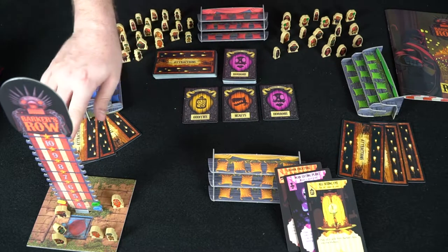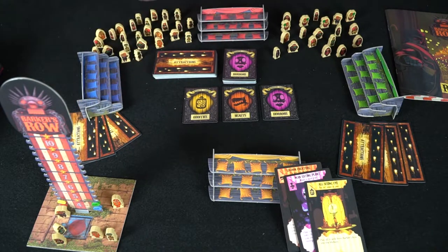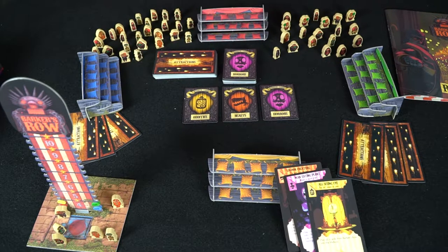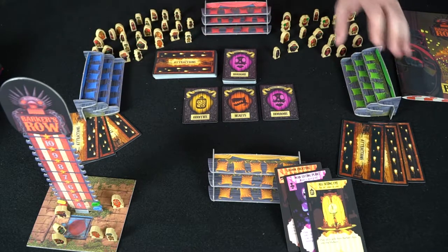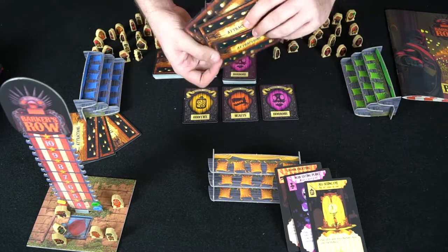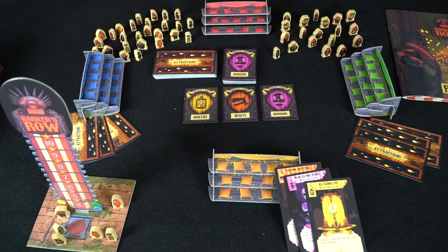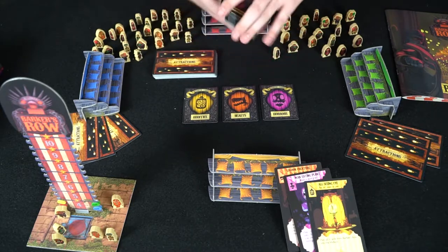The Barker's Row tracker represents not only a 3D spectacle but also the points you can gain throughout the game, and how difficult it will be to put attractions out on your side of the field — your carnival or freak show. This plays up to four players; we're using three to show a basic idea. Everybody gets three attraction cards, which represent different types of oddities and interests for your carnival. Everyone also gets this deck of spectacle cards, which includes duns, wilds, horrors, beasts, and oddities.